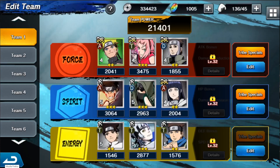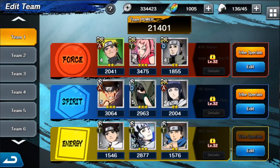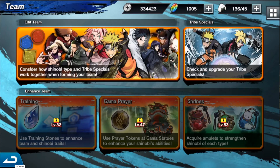For edit team, you can choose force, spirit, or energy types. You can't pick up an attack bonus, HP bonus, or defense bonus until you're level 32 — and that's for team one. It looks like you can have up to six teams at a time, which is very interesting.